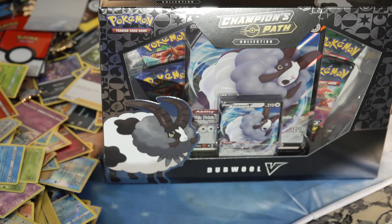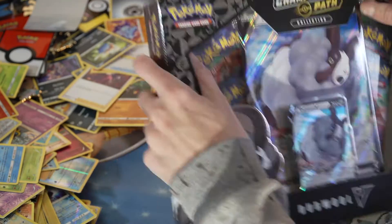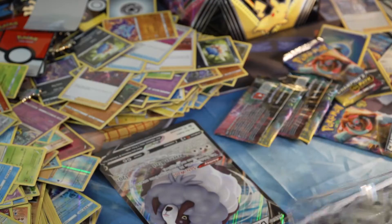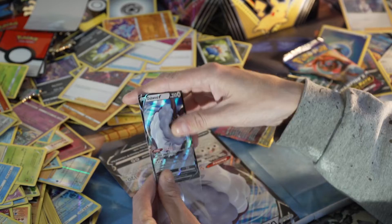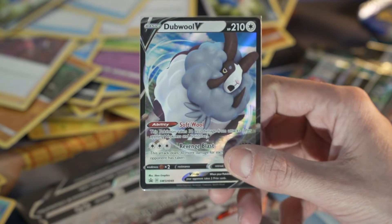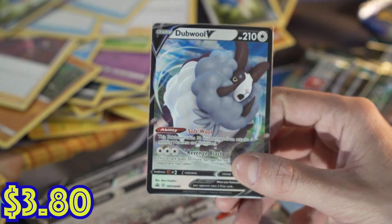Hello everyone, today we are opening another one of these double boxes in Champions Path — Charizard time! Double V Champions Path collection, let's open it. Double V Sword and Shield promo number 49 and then the jumbo card, of course. Get those out of the way to start off — four packs guys.